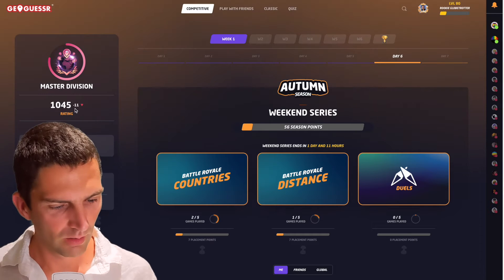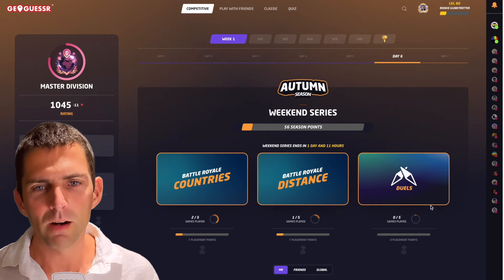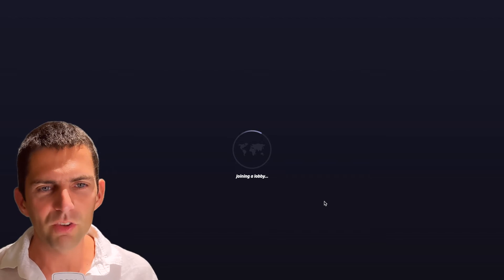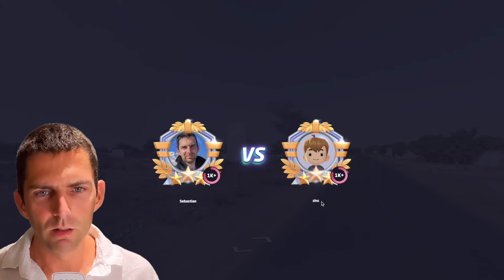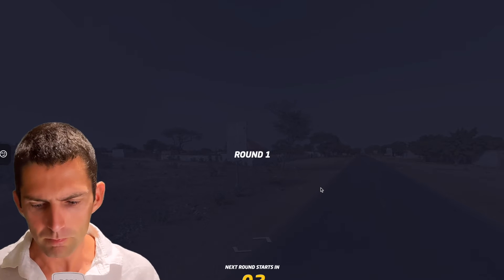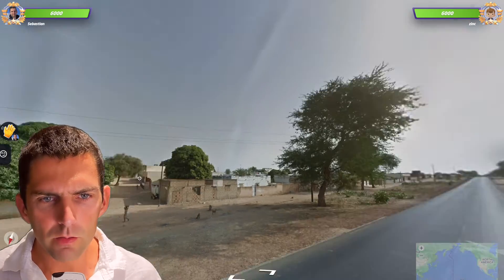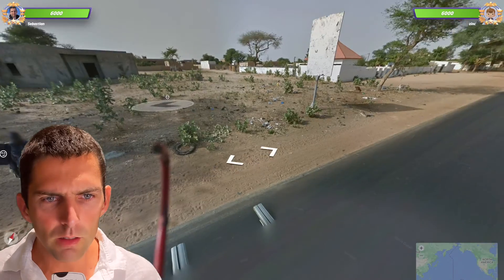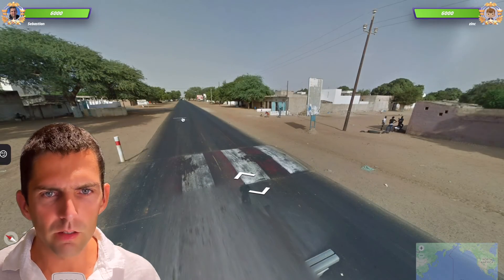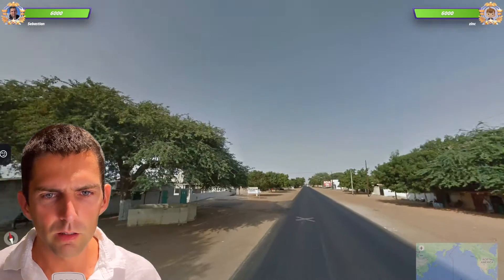One duel, and then I guess we'll wrap up the video unless I perform terribly. Who do we have here? 1,000 points as well — exactly the same strength. This looks like it could be Senegal — driving on the right, we have the bars. It looks very sandy. We have a rift in the sky, but where in Senegal? I have no clue. I'm going to go close to Dakar and I don't know if it's Thies or Thiers.